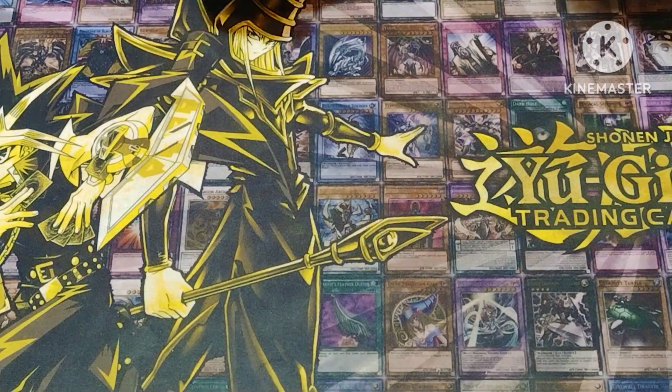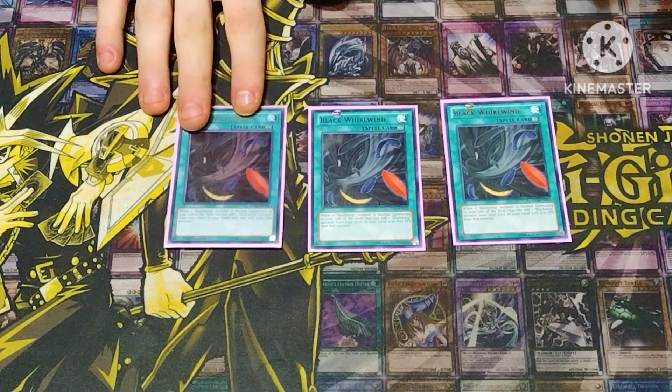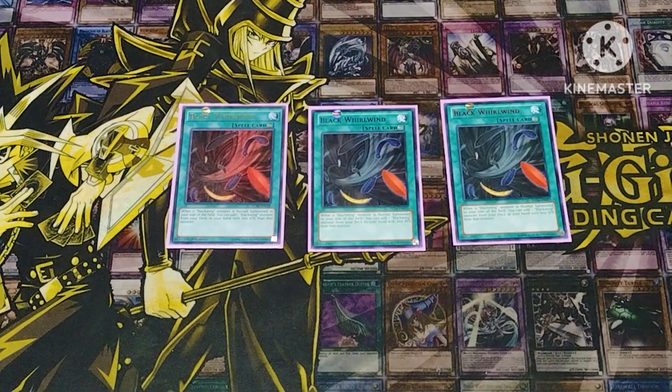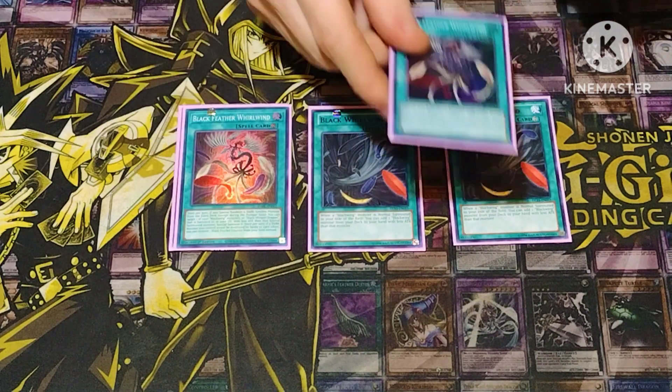The spell lineup I feel is pretty straightforward and standard. We got triple Black Whirlwind — whenever you normal summon a Black Wing monster you get to search for a Black Wing monster with attack less than the one that you normal summoned.